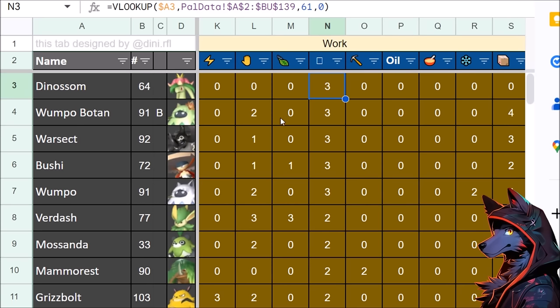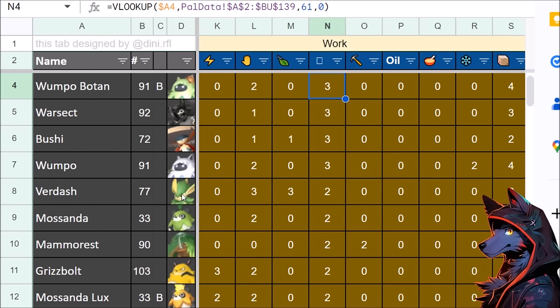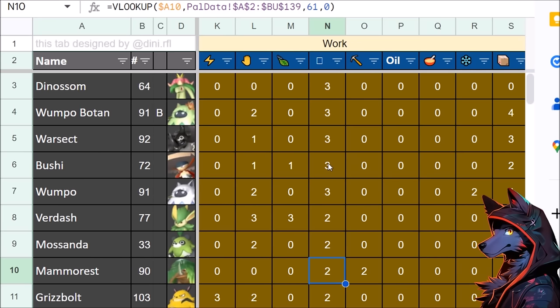For woodcutting, Dinosum is bugged. Wumpo Botan brings a lot to the base, including 4 transport, and it's actually accessible from one of the starter islands. Warsect and Bushi are also options. Normally you just have pals like Mossanda, Mammorest, or Verdash doing woodcutting anyway. Bushi is just a really good all-rounder when running around the base.